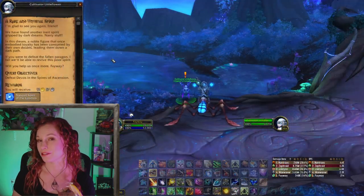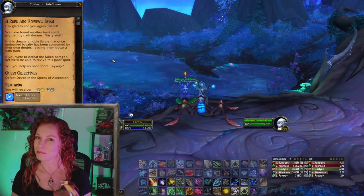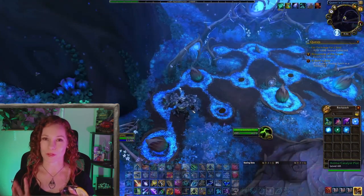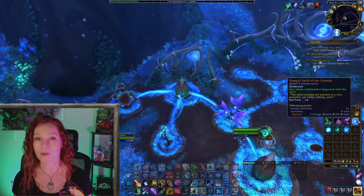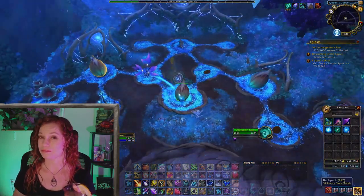When you do unlock tier 3, you access a quest to find another legendary spirit, this time by killing Devos in Spires of Ascension. Don't worry, it shouldn't matter what level you do this on. Place the spirit in the wild seed and after the appropriate amount of days depending on which catalysts you used — which was covered in part 1 — Om of Meditation appears and sets up shop in your conservatory.